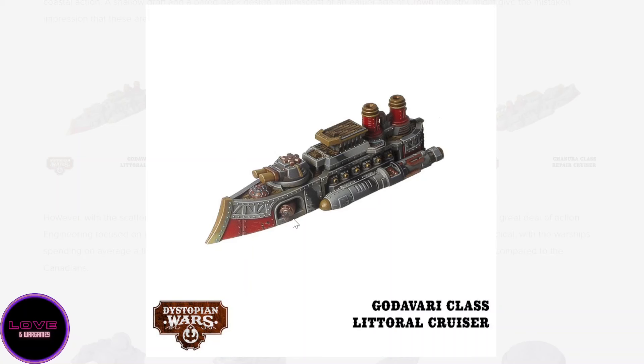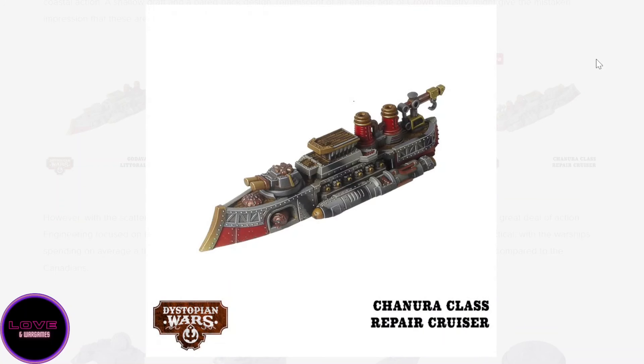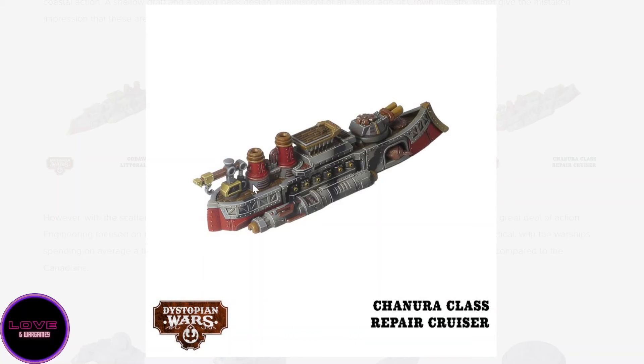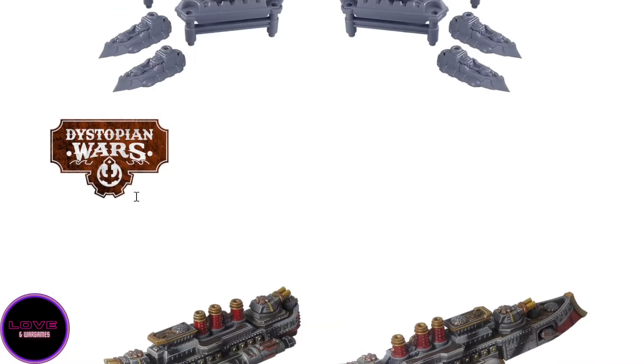If the Godavari has majestic turrets it becomes a true backfield camper — keeping torpedoes and majestic at extreme range, and if the enemy gets close you can ram them. The Godavari is probably the ship I'll build for myself. Then the Shanura is basically a Godavari with an extra repair facility in the rear, with a little crane. It's probably their most expensive ship, but keeping it in the back repairing things while shooting majestic and torpedoes is going to be a lot.